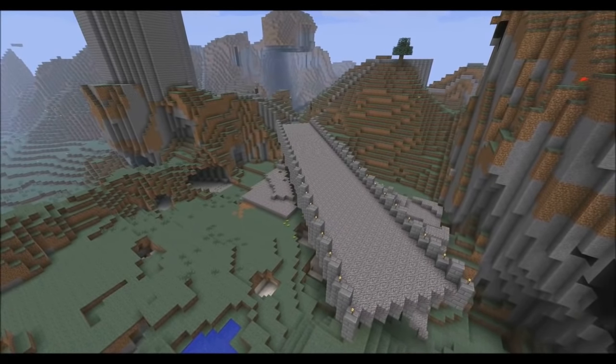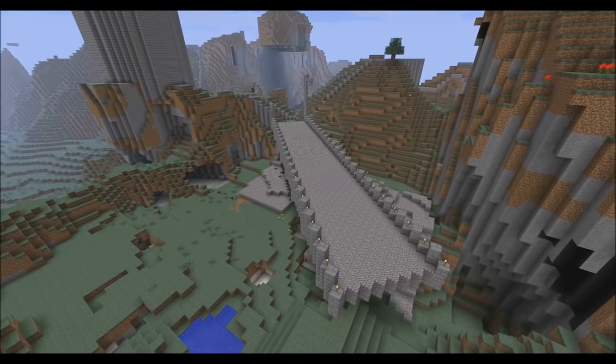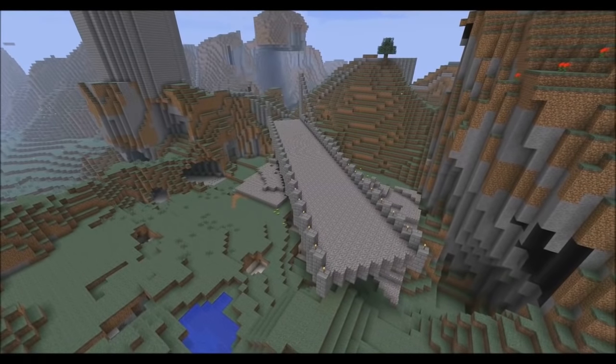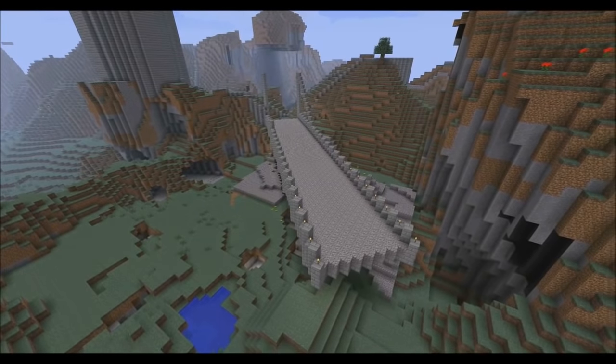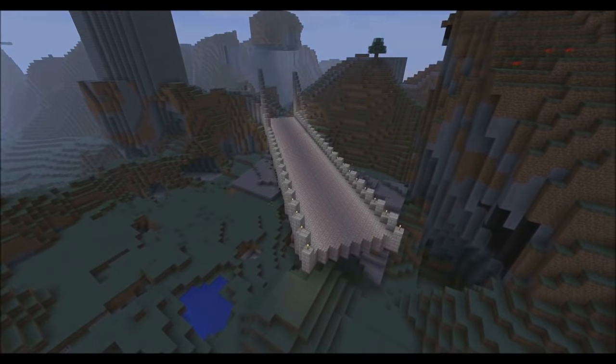We're adding some more detail with torches and then just building a bit more of the entrance, doing a kind of drawbridge effect with the actual bits going down. Now that that's done we can build a bit more of the entrance.